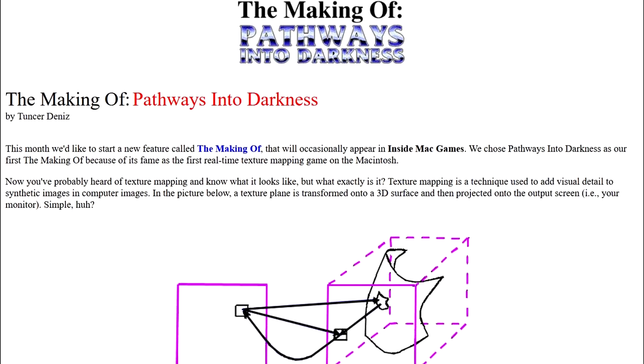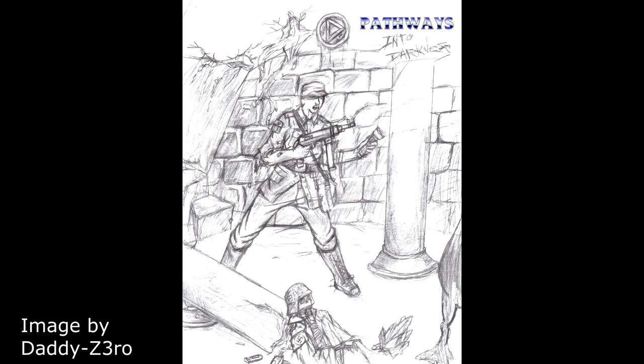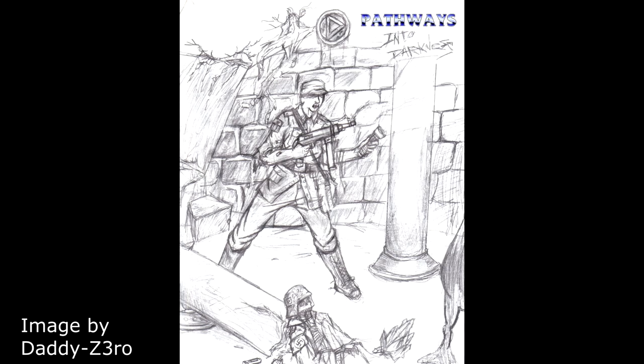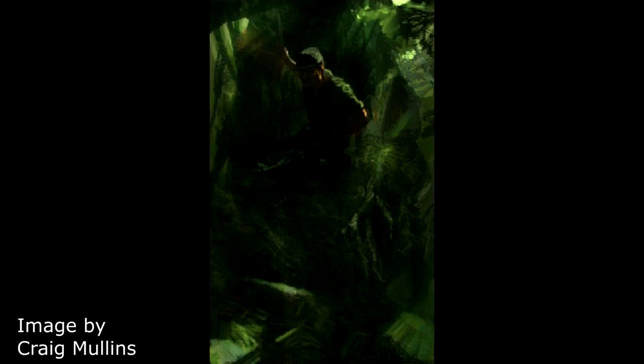Tensor Denise has an article explaining a bit about how the real-time texture mapping within PID works — you can find this article in the link in the video description. Tensor Denise worked for Inside Mac Gaming at the time, but would later work as a Bungie employee. Pathways Into Darkness featured notable new technology, including support for 256 colors, ability to play three sounds simultaneously, a high resolution option, shadow rendering, continuous motion and texture mapping graphics — while most games had polygon graphics at the time — and auto mapping.